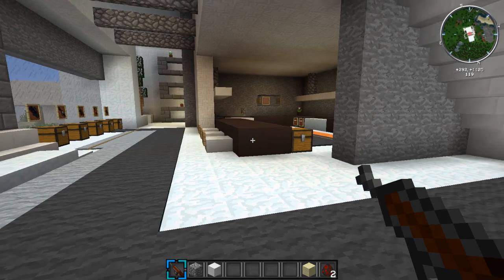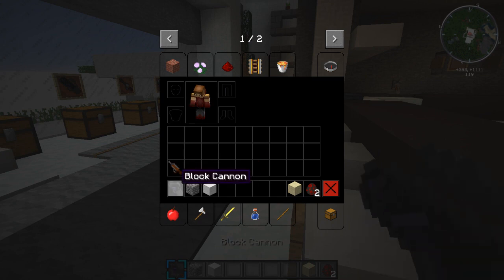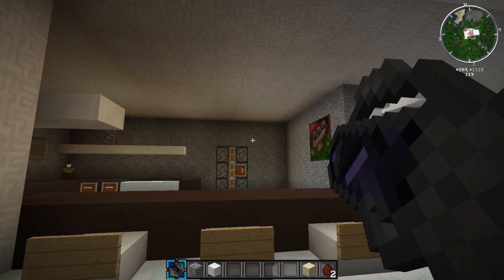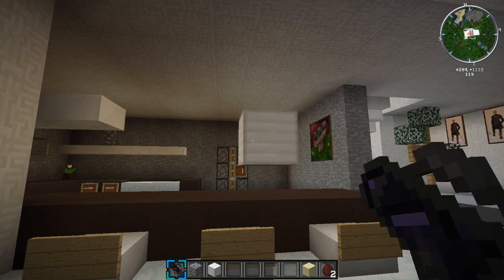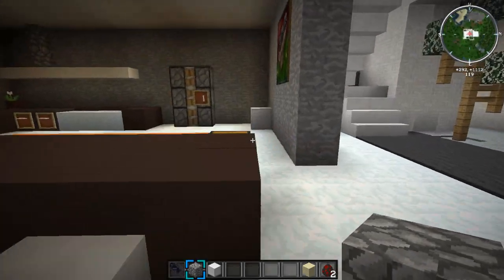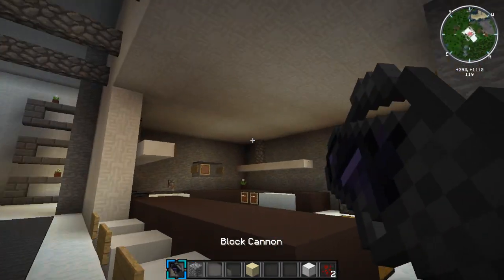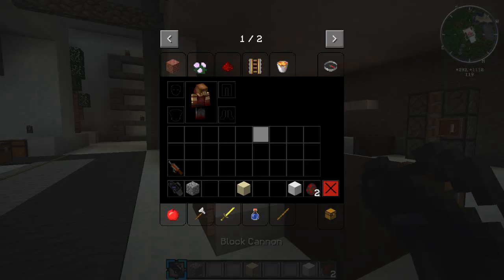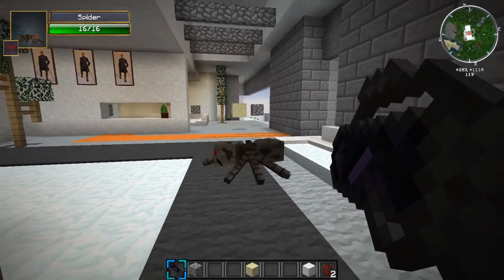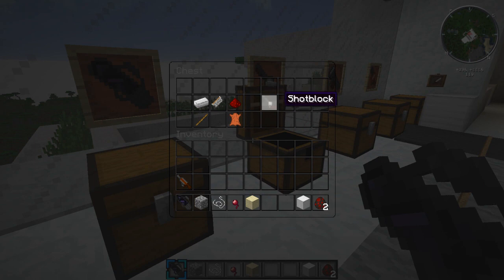The Block Cannon works like a bow and arrow — you hold down right-click to charge it, then release at maximum capacity to fire. It shot an iron block, which is interesting — it can fire heavier blocks that the rifle can't. Let's try it on a mob. One shot to the face absolutely destroyed that spider. Let's move on to the Shot Block.